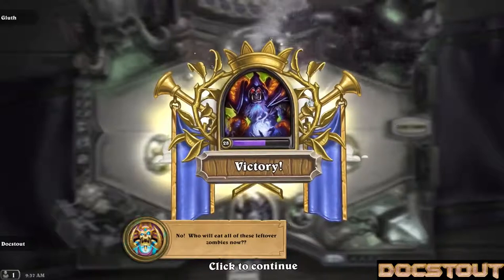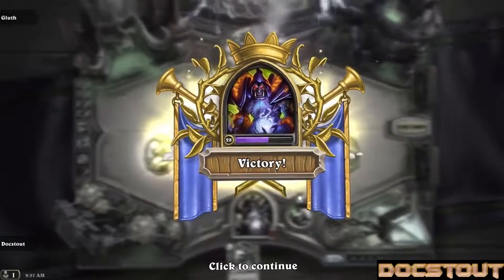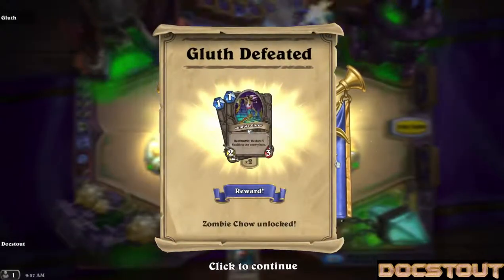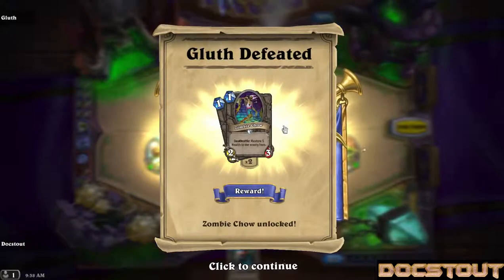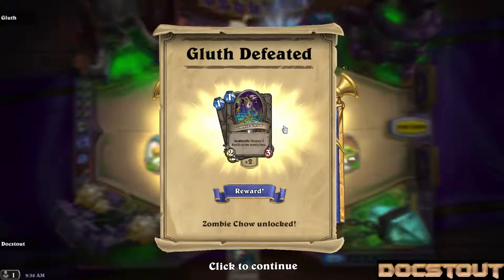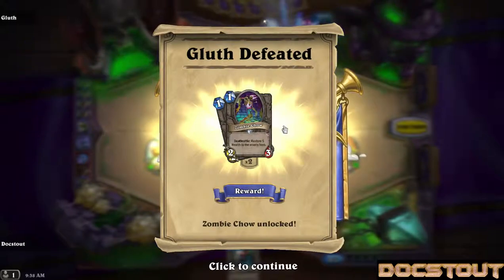Who will eat all of these leftover zombies now? Looks like for defeating him we get a one-drop called Zombie Chow. He has a deathrattle: restore five health to the enemy hero. It's a two-three for one — that's not so bad.